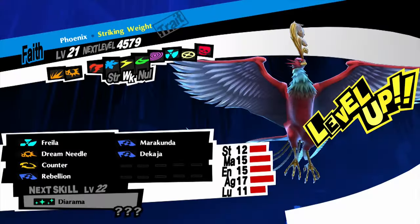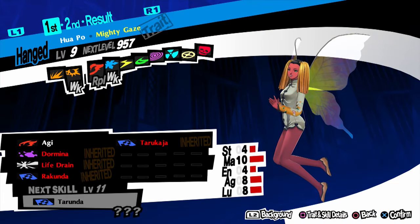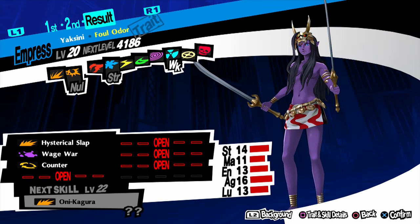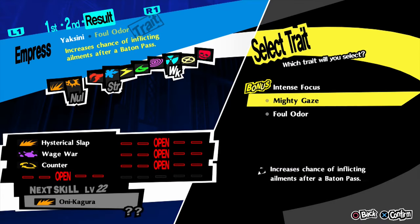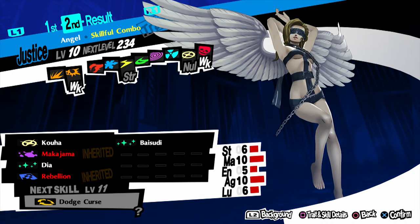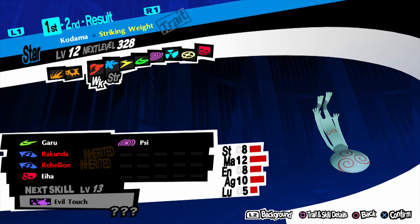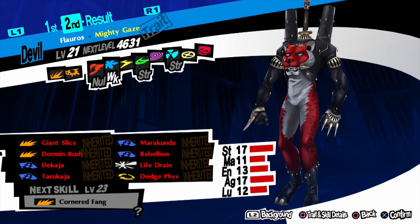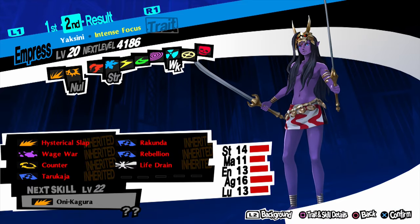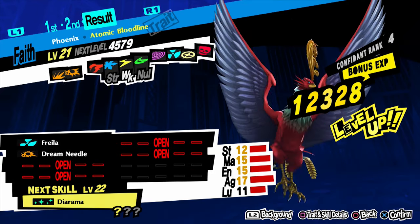For rank 4 we need a Phoenix with Counter. First, get a Huapo and a Jack O'Lantern, fuse them and you get Yaksini — and it already has Counter. For the second one, get your Arsene and Angel to make a Kodama. Fuse that Kodama with the Floros we made before to get an Oni. Now we have two Personas both with Counter — fuse the two and you get Phoenix with two Counters.